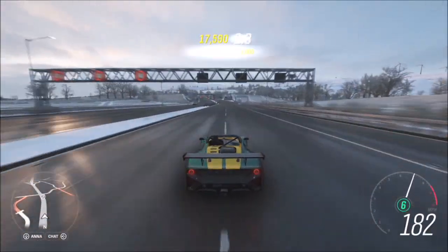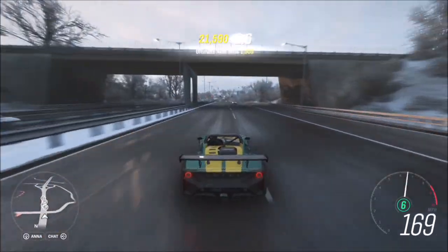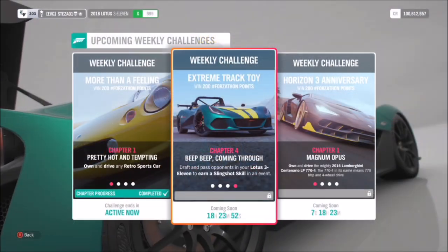If you try and do it on the same side of the road as the other cars, you won't get an ultimate near miss skill unless you're doing over about 220 miles an hour, so driving on the opposite side is definitely the easiest way to get it done.